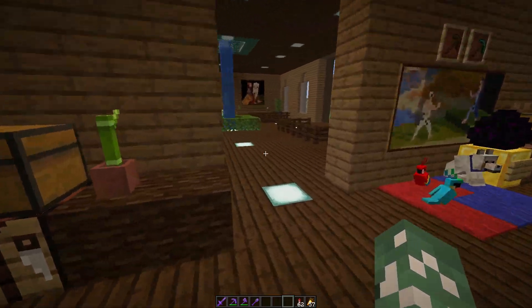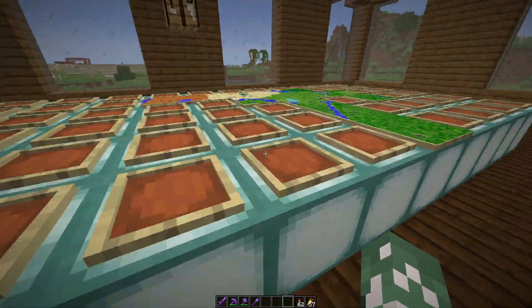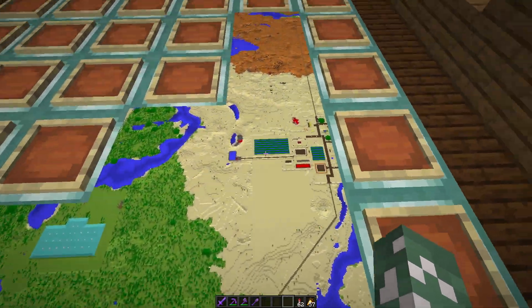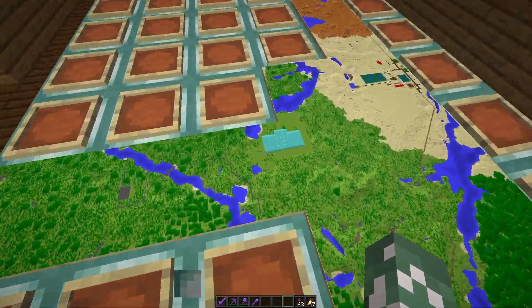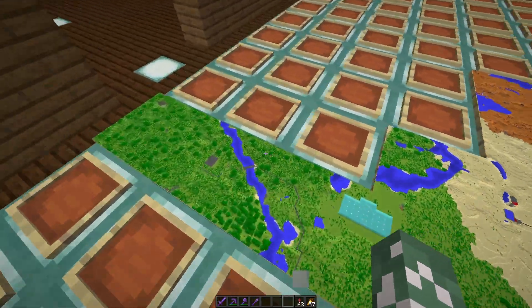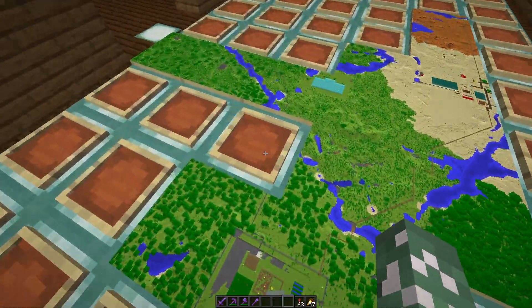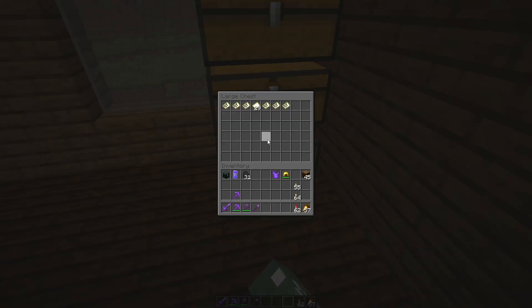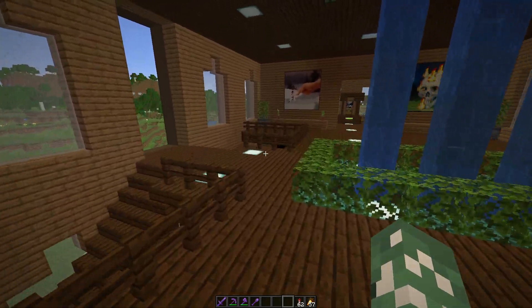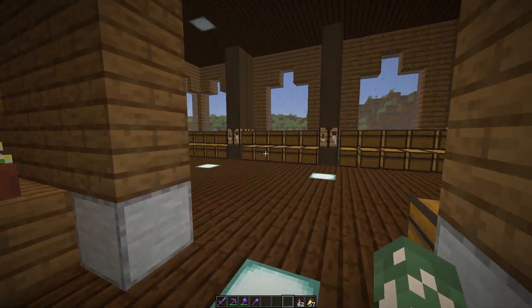Continuing on, this is the main hallway. There's a nice water feature which continues down to the first floor, and some more paintings. Here's the map room. I wasn't really sure what I was going to do with it because maps are pretty annoying. I wanted this map to show all my builds and villages, but I couldn't fit everything and I messed up the maps.